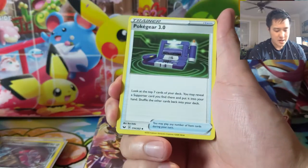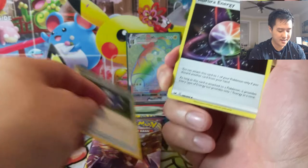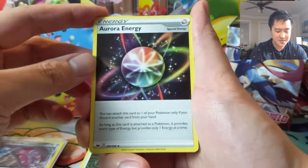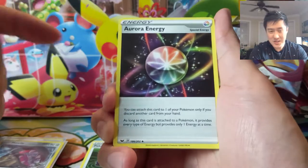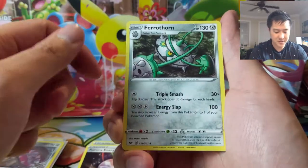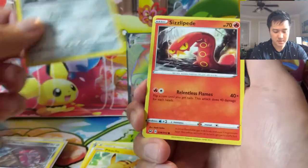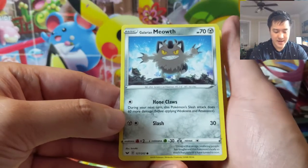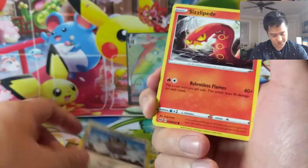Let's see how we do in these last packs. Pokégear — I wish I had that during the pre-release, that's a good card. Aurora Energy: I feel like Rainbow Energy is better — just take 10 damage versus discarding a card, unless you want to discard one. Ferrothorn, Pikachu — this card actually wasn't too bad; you can do 90 damage if you went second and used Electroweb first turn.